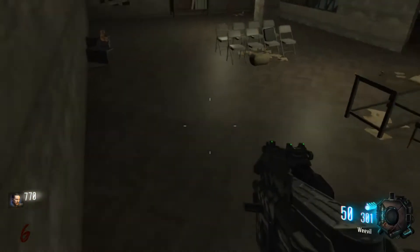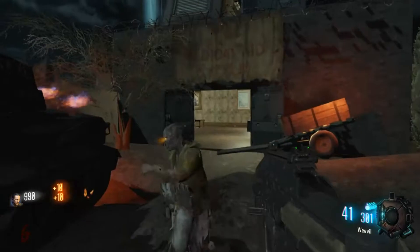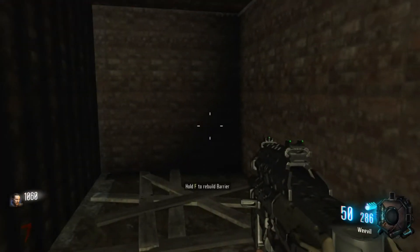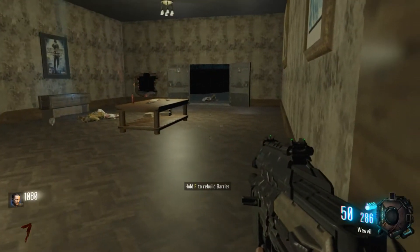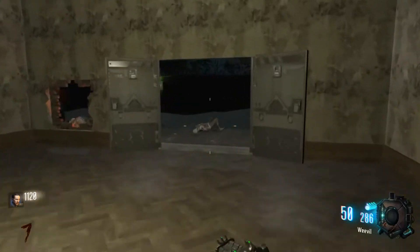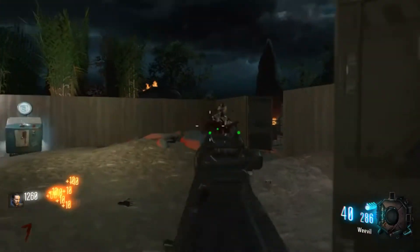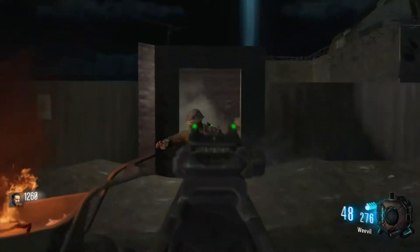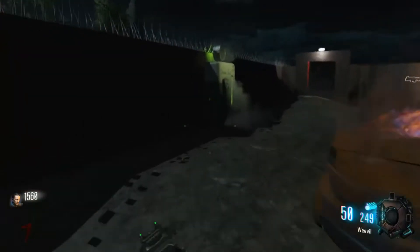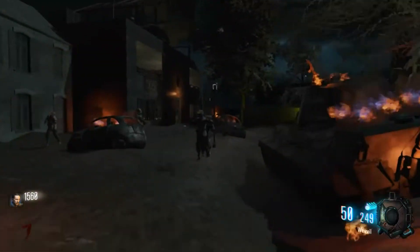We can see pack punch but can't buy it yet. Always be moving — get a weapon like the Weevil or the Kuda; they do enough damage to put a zombie down while building decent points. When we say 'point builder,' we mean the Alcar, the Weevil, the Kuda — basically anything that's an SMG or a fully-auto AR. In that range, to me, that's a point builder.